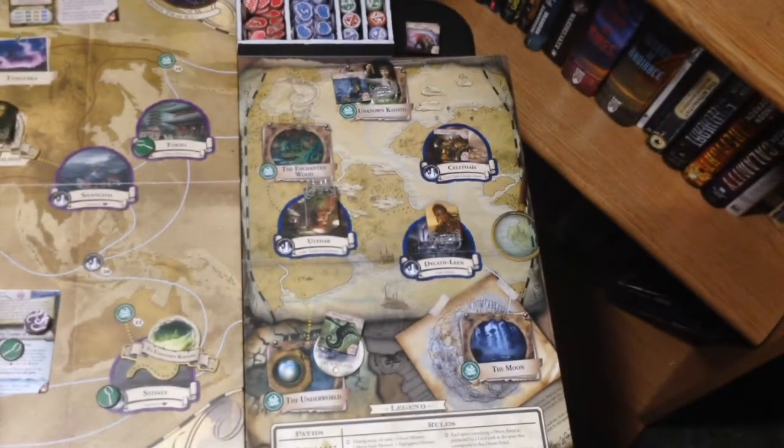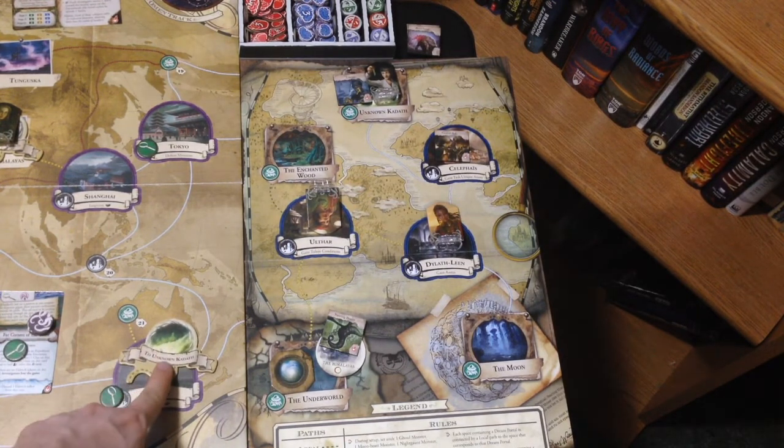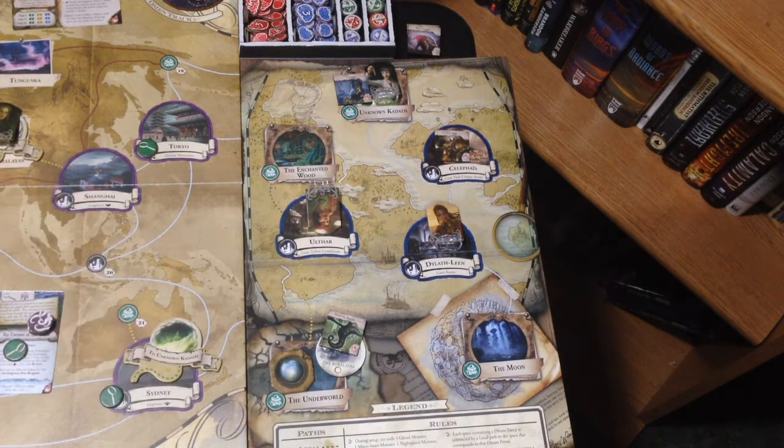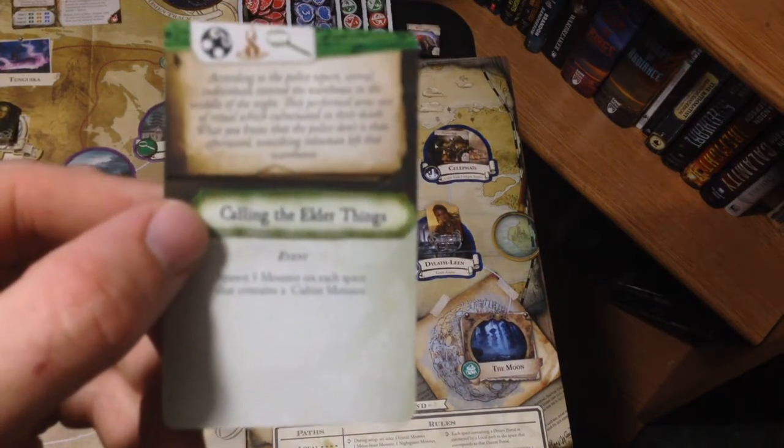My original plan was — we know Shanghai is the next gate coming up because our gate stack is face-up. If Kate uses a local action to travel to Sydney, on her next turn she can get a ship ticket and hop over to Shanghai to pull the same trick again. I'd really like to do that, but I don't like leaving that zombie there either. We'll have to figure out if that's still what we want to do. Regardless, let's get back to our mythos cards — we did our monster surge.